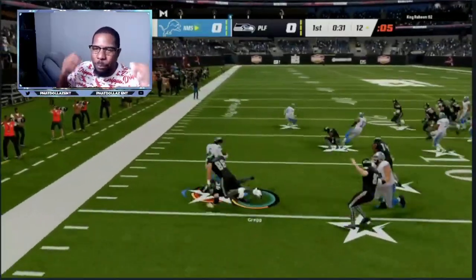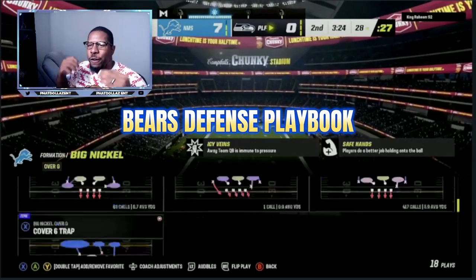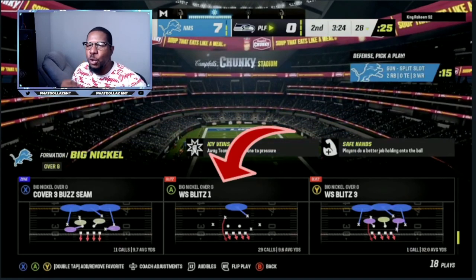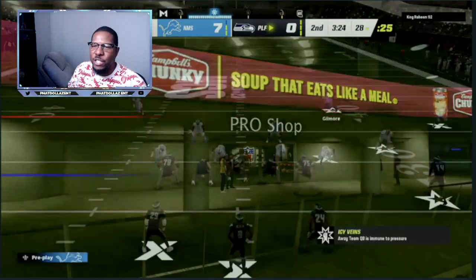We're going to get into the breakdown. The play we're going to be going over is out of the Big Nickel Over G. There are a lot of playbooks with this same defense, and we're going to be running the WS Blitz 1. I will link the defensive playbook down in the description. Madden 23's best defense is this Big Nickel Over G, WS Blitz 1.